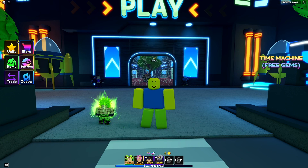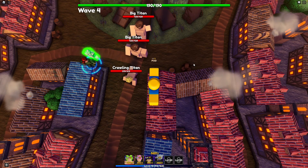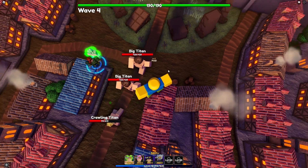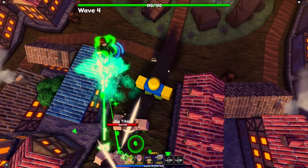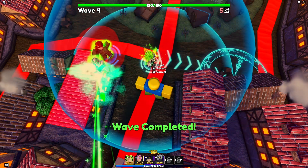Hey guys, today I'm going to be showcasing the Mythical Broly unit in Roblox Anime Advances. The game mode we're going to be showcasing Broly in is the Attack on Titan Infinite mode. To place down Broly, you're going to need 1,350 yen, which makes him a little bit on the more expensive side of units.